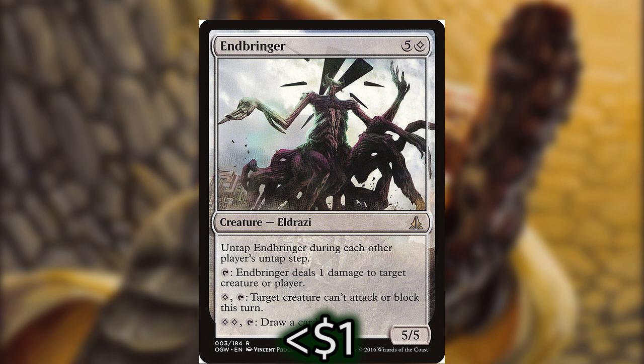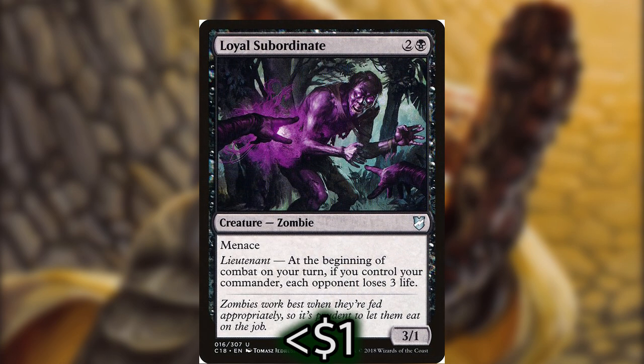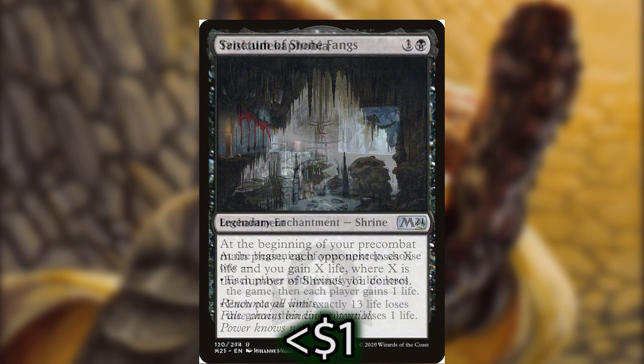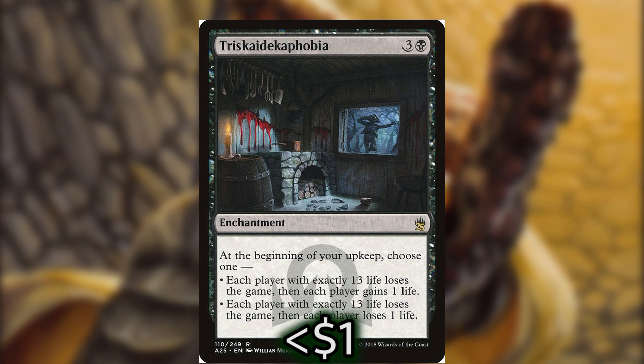We also have Endbringer, which can only do this to one opponent but has other modes that are more effective later in the game when we're getting activations off Belbe and need somewhere to dump our mana. For the best ones in this deck, they have to be the ones that trigger on their own every turn. Loyal Subordinate will make each opponent lose three life at the beginning of combat if we control our commander, which is perfect. We also have Ill-Gotten Inheritance, Palace Siege, Sanctum of Stone Fangs, and Triskaidekaphobia, which all trigger at our upkeep — meaning every single turn our opponents are going to be drained at least one life, sometimes more.